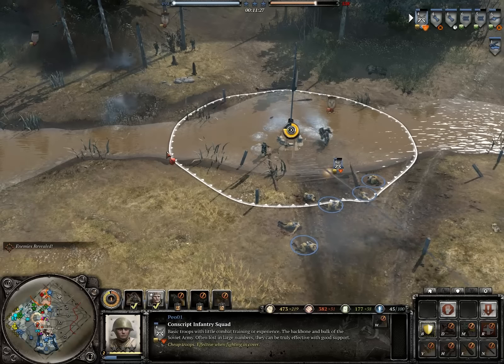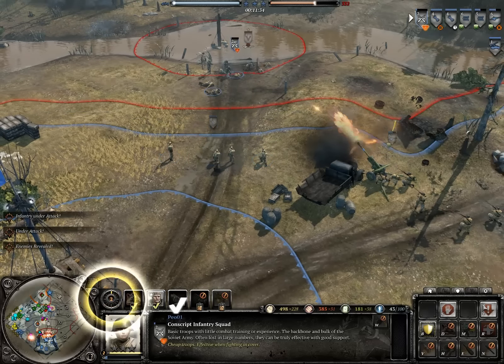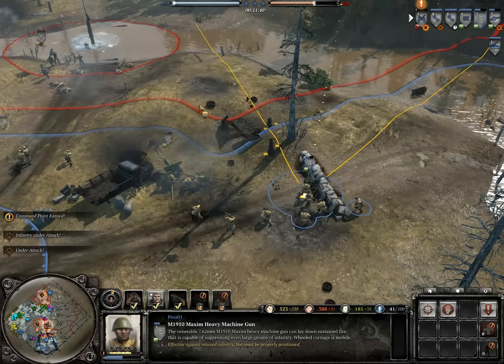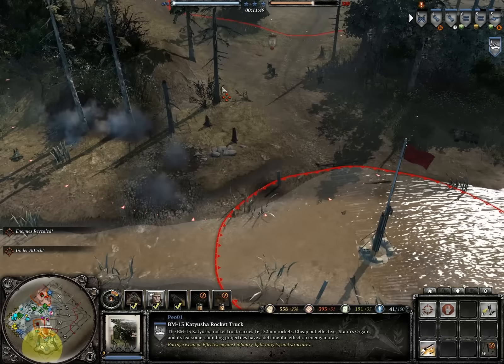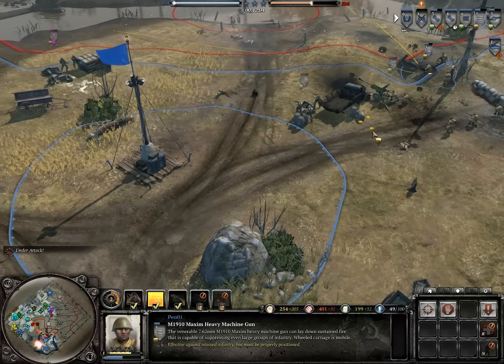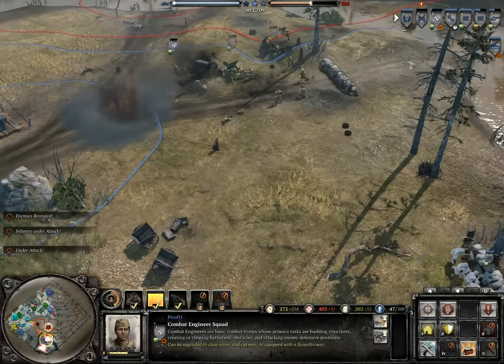Nice hit. Alright, run — get the hell out! We are under attack. You have orders? Get moving. Combat engineers, watch out! That is bad. Get yourself in the back. Did you see the target? We're not sticking around here. Engineers taking losses! Units awaiting orders. Gun crew standing by. We are losing supplies to the enemy.